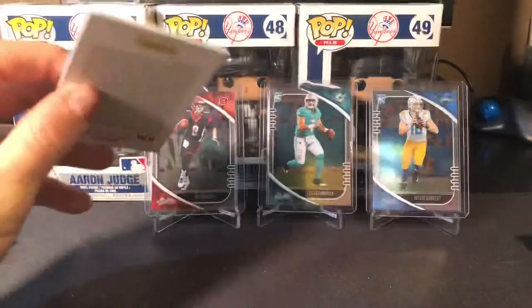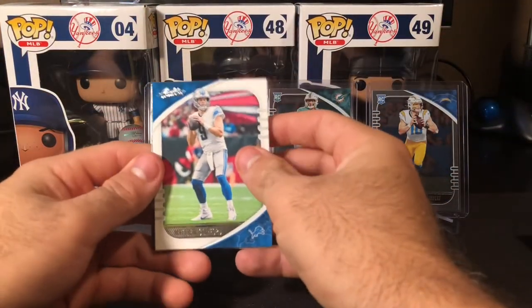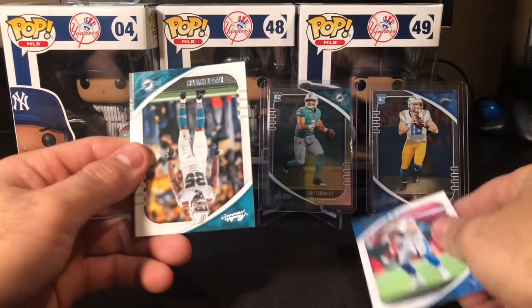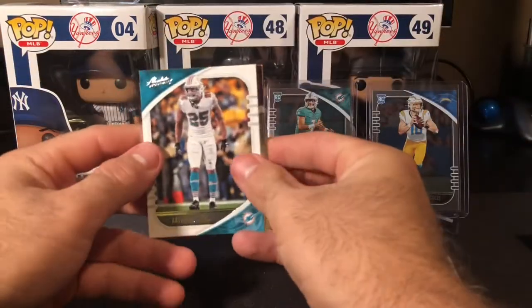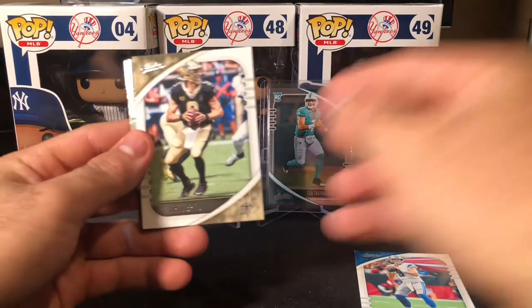The other thing would be that the relics are all just material, not game-used type things. It's Sabian Howard in his throwbacks — which should just be their regular jerseys.